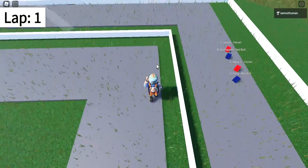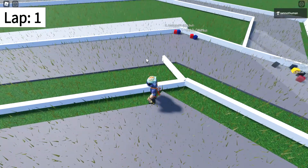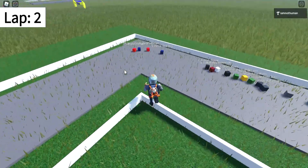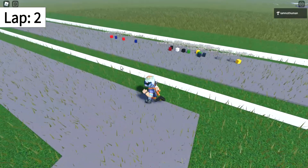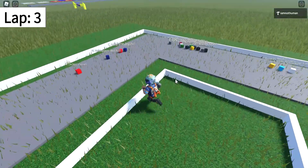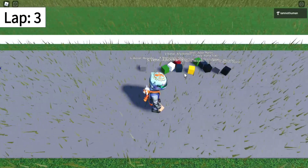Leclerc now takes the lead. Look at Perez — he's looking for a move down on the inside but he doesn't get it. And now the rest of the grid will fall in order. Look at the midfield, so jammed. You can see how close that is.